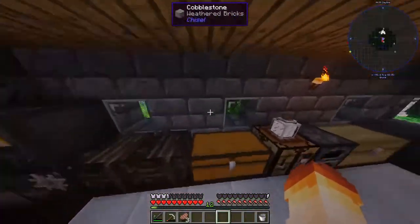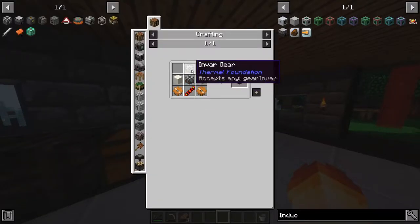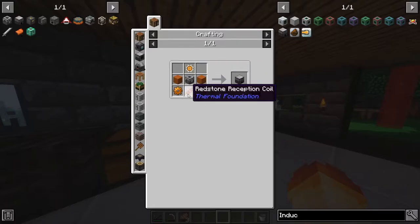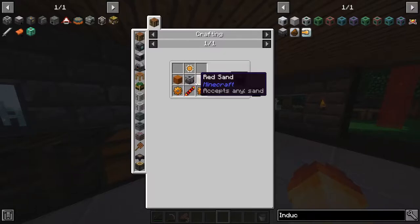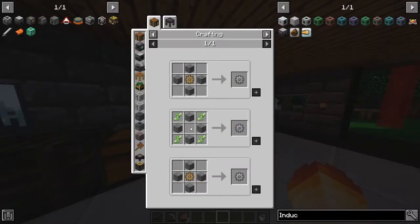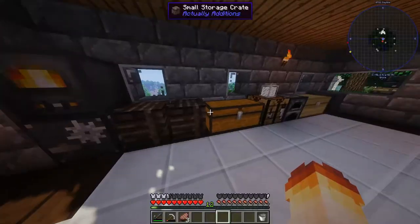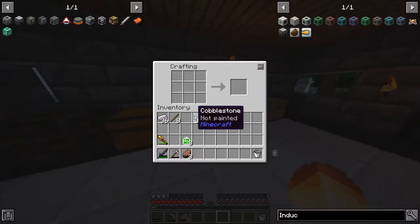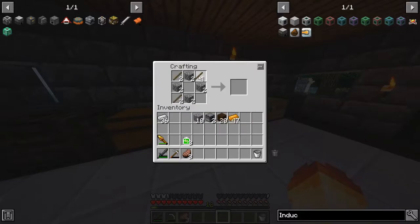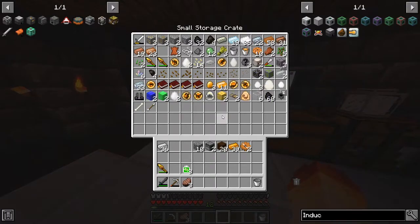I've been exploring and looking around. To get steel we need to get an induction smelter, which requires an invar gear, two copper gears, a redstone reception coil, a machine frame, and two pieces of sand. To get the copper gears we're gonna need a stone gear — that's the easiest recipe. We need a stone gear and some copper, so let's grab some copper and make our two stone gears, and then our two copper gears.